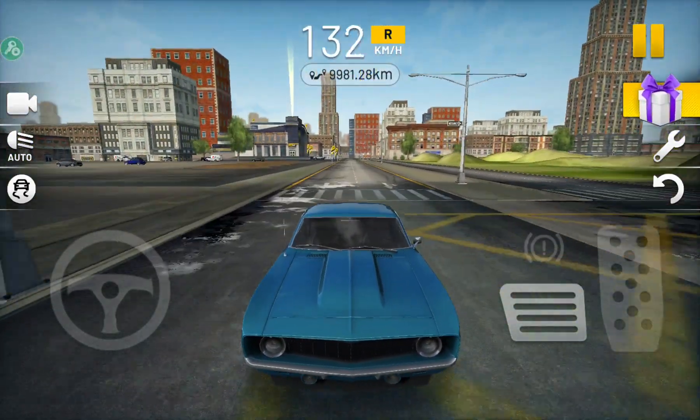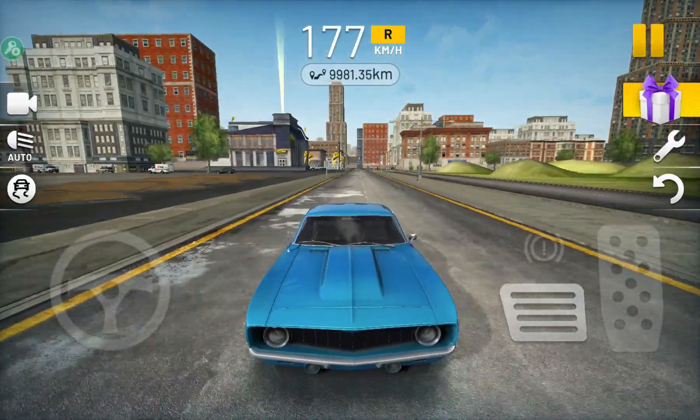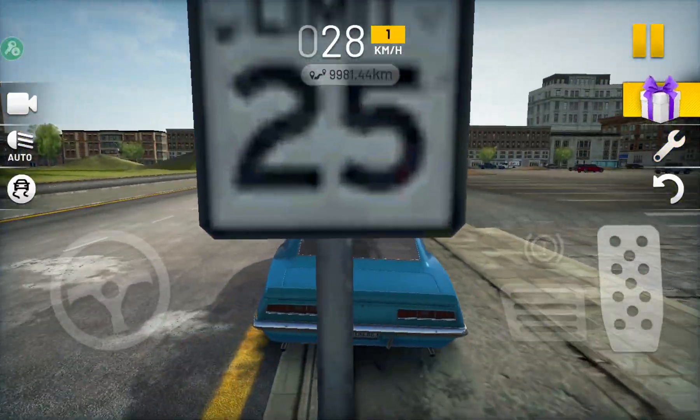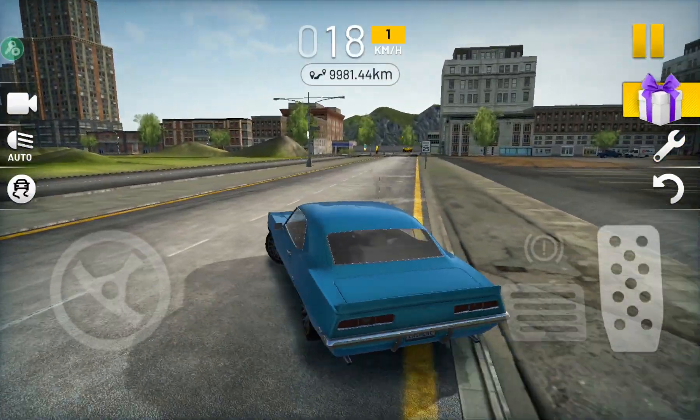Let's go try it again. Go back, and then hit 197 speed. Now we can do this — we can easily do a wheelie. I hope this is a little useful.